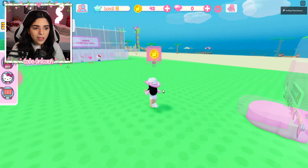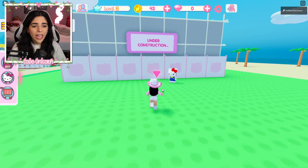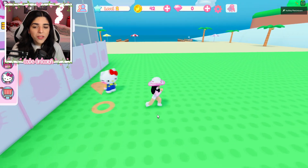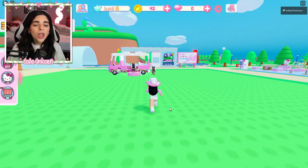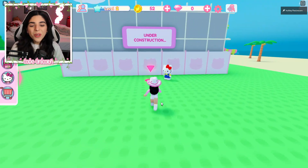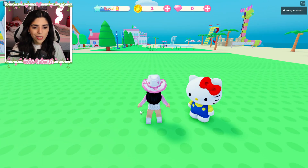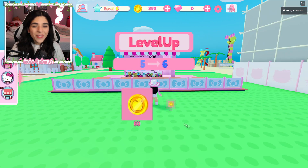I'm gonna run over real quick. I do have some customers, but it's pointing an arrow. I need 50 coins. Go back, go back! Oh no, they're gonna get mad! My customers! We have now 50 coins, so let's go over here and see what we get. Yes, I want my outdoor cafe! Oh, we have an outdoor cafe!